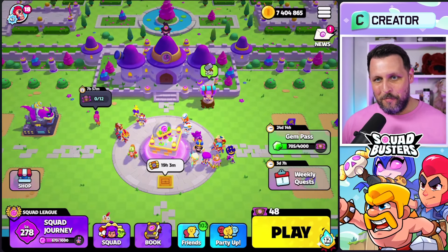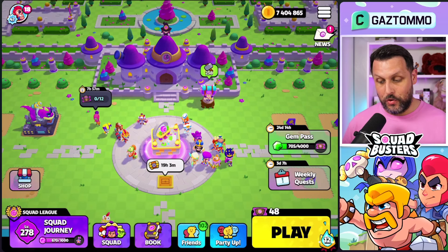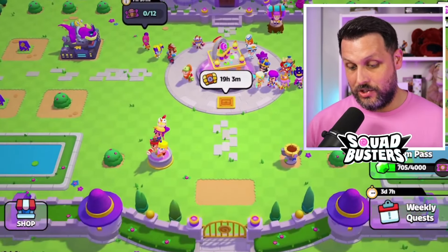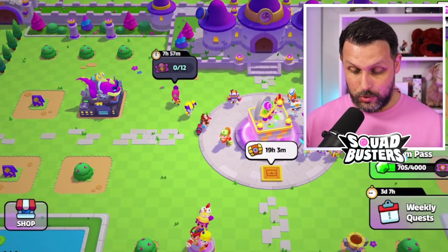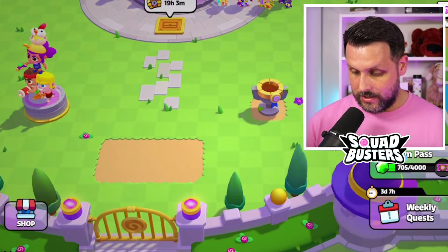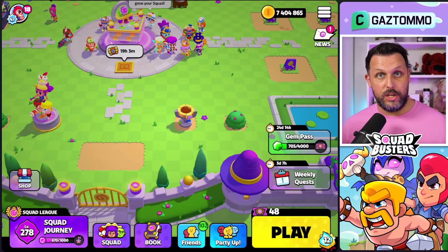I added seven million gold to my Squad Busters account and we're going to be spending a ton of it on plaza decorations. We're here inside my plaza and I've got 7.4 million gold. We've got the sky, the Kaiju statue, a little statue from reaching the download pre-registered requirements, and a Squad League statue. I think that Squad League statue should have your Squad League placement on it.